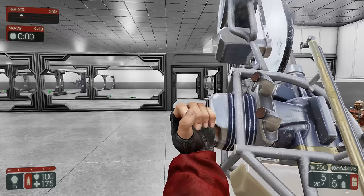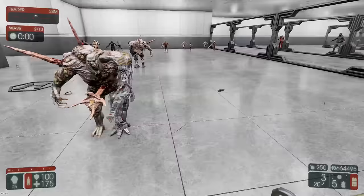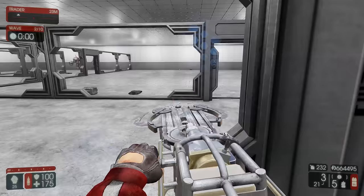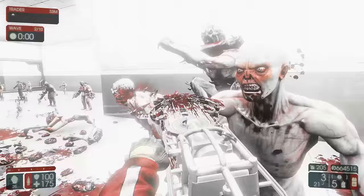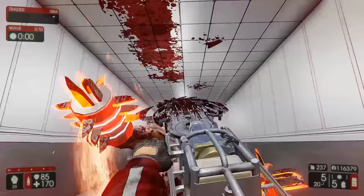Last but not least, we have the eviscerator. The eviscerator is a chainsaw with two functions differentiated by its primary and alternate attacks. Its primary fire allows you to shoot out a buzz saw that deals massive damage to the target. What is unique about this weapon is that you can recover the blades you have shot. Its secondary fire turns the eviscerator into a chainsaw which is effective at clearing smaller zeds. However, due to its tendency to easily chew up ammo to kill a Fleshpound, it should be used sparingly.